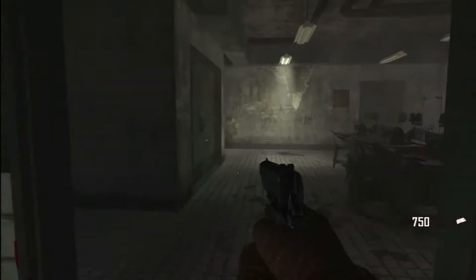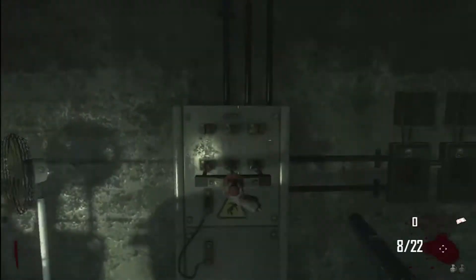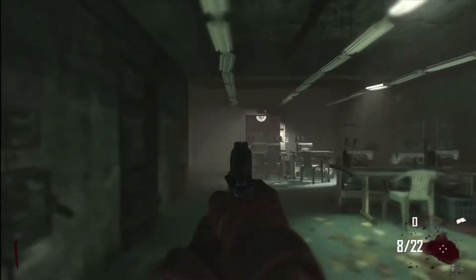Go down the elevator until it breaks, and you'll make your way to about here, which is the power room. Open the door — that's where your money goes — and turn on the power. It's very crucial, because you'll be going on top of elevators.